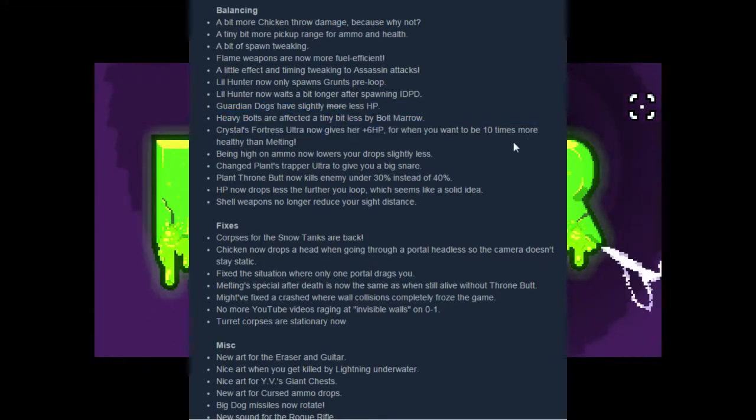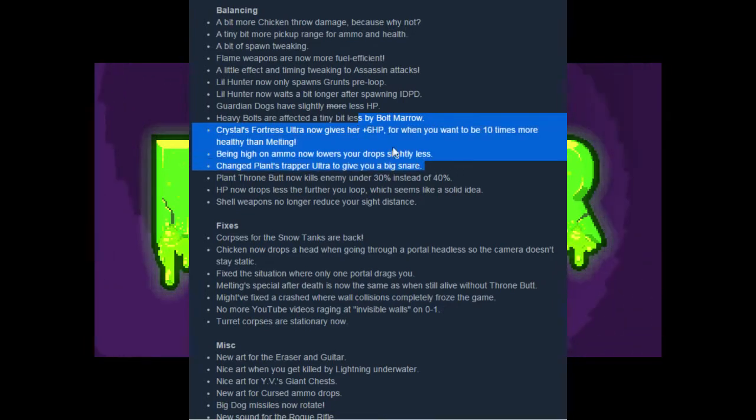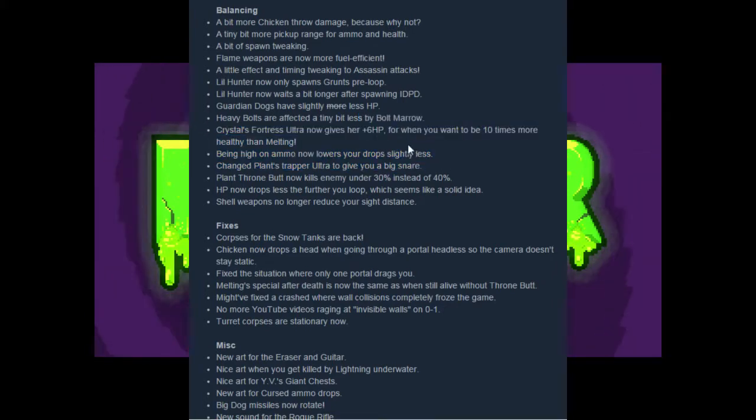Crystal Fortress Ultra now gives plus 6 HP for when you want to be ten times more healthy than Melting, which is good. I kind of never take it because it's like a second round of skin. But now it's only a 2 HP difference, but I think it could really make a difference overall.